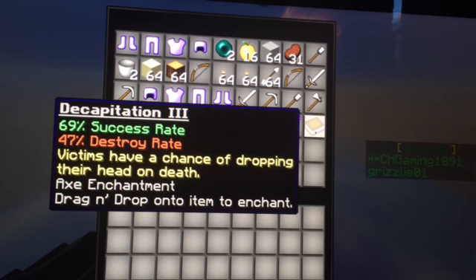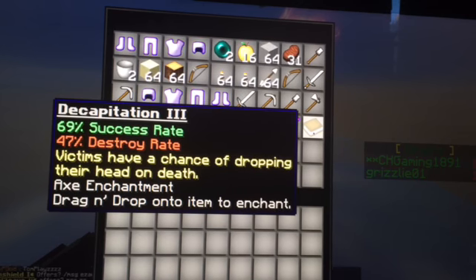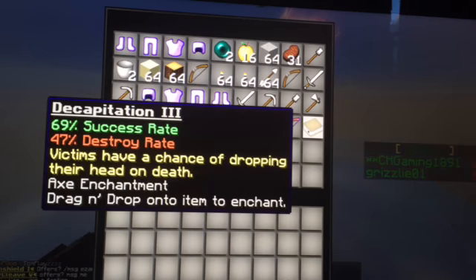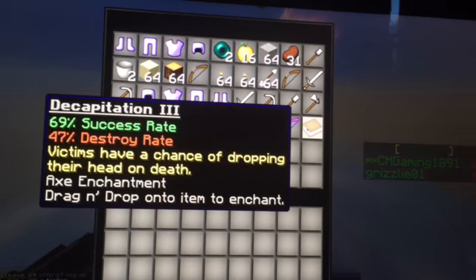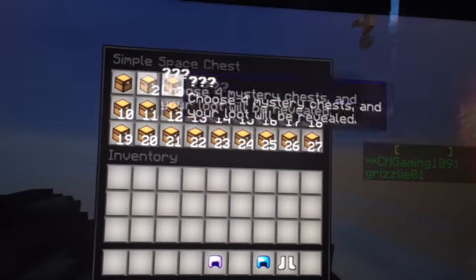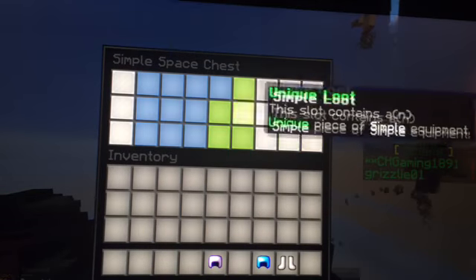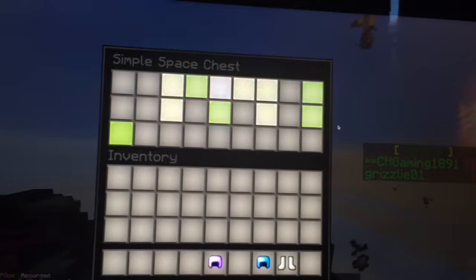So what I have that's actually interesting is this Diamond Chestplate of Wolfless, this Infinity 2 bow, Endless Bow of Darkness, and this Decapitation 3 book. It's a 69% success rate — so if I get a really good axe, I'm going to put it on this. It says victims have a chance of dropping their head on death. I have another one, so I'm going to open my next one. I'm excited for this series — we've been hyping this up for so long, especially on my website.